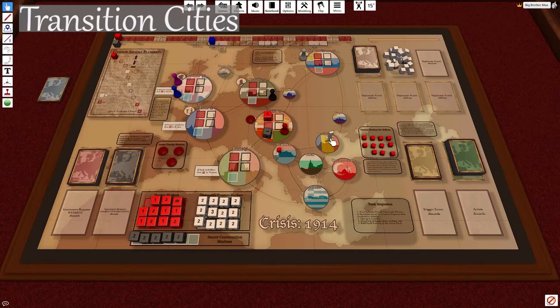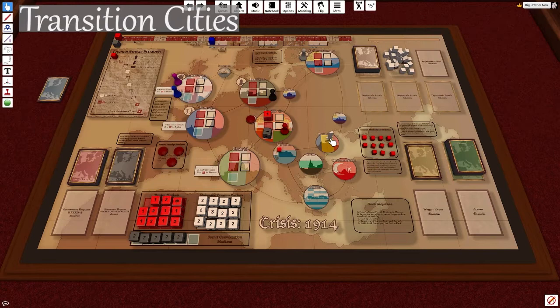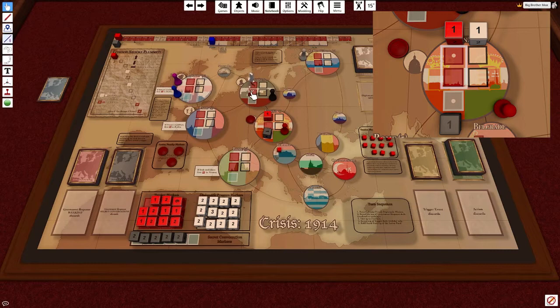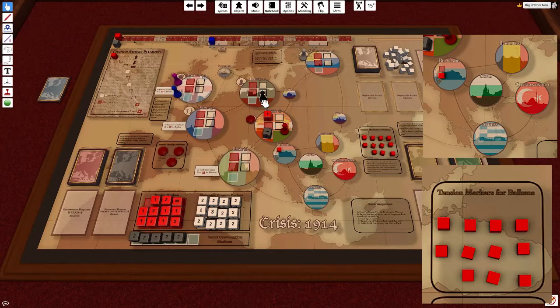There are also three transition cities — purely there for movement between nations. These three are Kiev, Warsaw, and the North Sea. Each major city has six slots on it, one of which is invisible. There are two red slots representing tension, two black spots representing diplomatic pressure, one gray spot for secret conversations, and the invisible spot to the far right where you place your character. Minor cities have red tension cubes placed on them with no set spots.